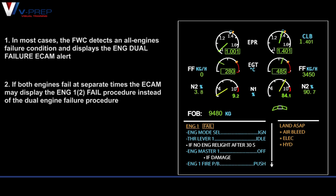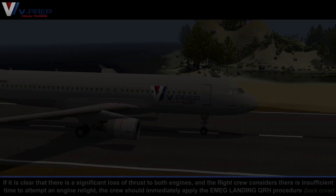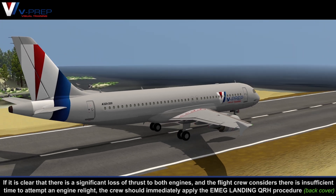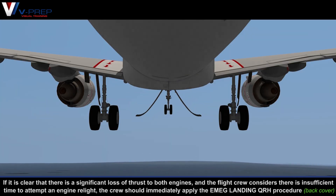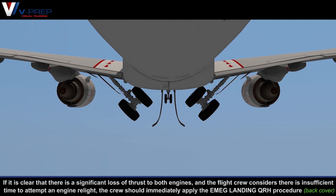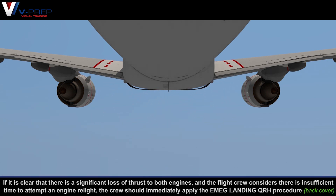If both engines fail at separate times, the ECAM may display the engine 1 or 2 fail procedure instead of the dual engine failure procedure. If it is clear that there is a significant loss of thrust to both engines and the flight crew considers there is insufficient time to attempt an engine relight, the crew should immediately apply the emergency landing QRH procedure.